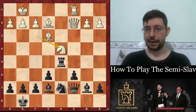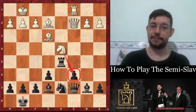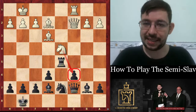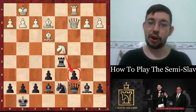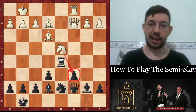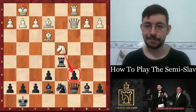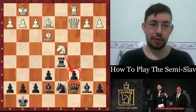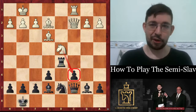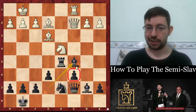Then we had knight d4 — a good attempt to attack the pawn, but it just doesn't work because of Carlsen's next move. I'll set a puzzle for you guys: what would be your move? Can you play like Magnus Carlsen? Make sure to comment below with the move you would play in this position so we can compare who came up with the right answer. It doesn't matter if you got it wrong — we're all here to learn.